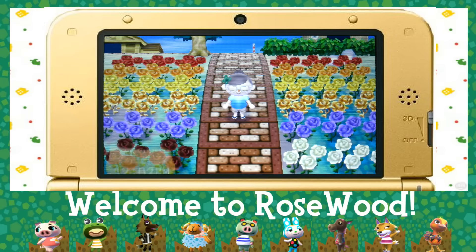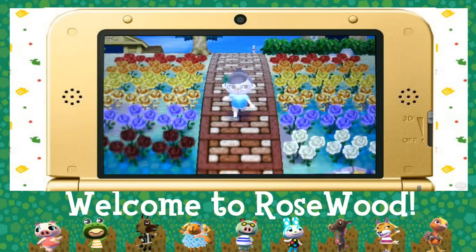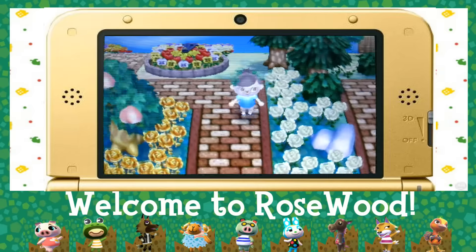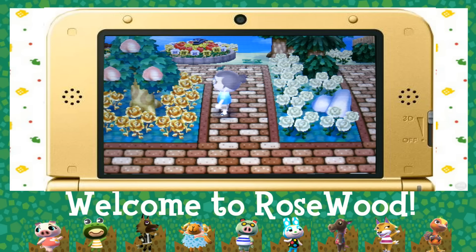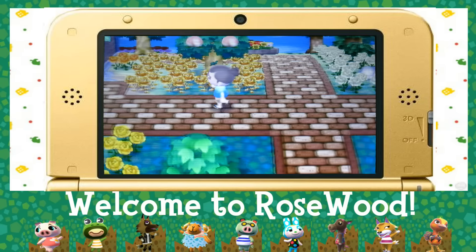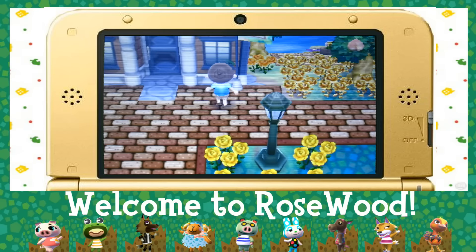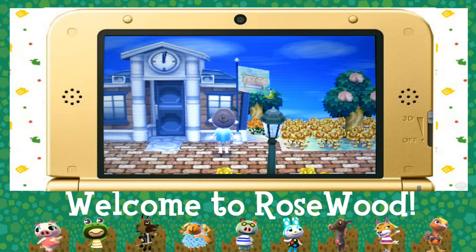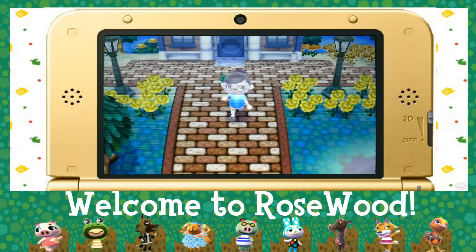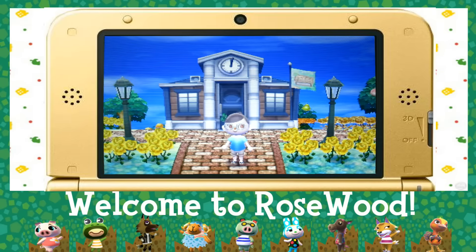Here is my quote-unquote rainbow road. It isn't complete and the colors aren't the same on both sides just yet — I need to make a little bit more space. Here I have my golden rose area. Fun fact: if you're going to have golden roses, you should really do it before you plant all your other flowers. I lost so many. Here we have my new town flag — a wonderful viewer went ahead and made a new icon for me, so I based it off of that.